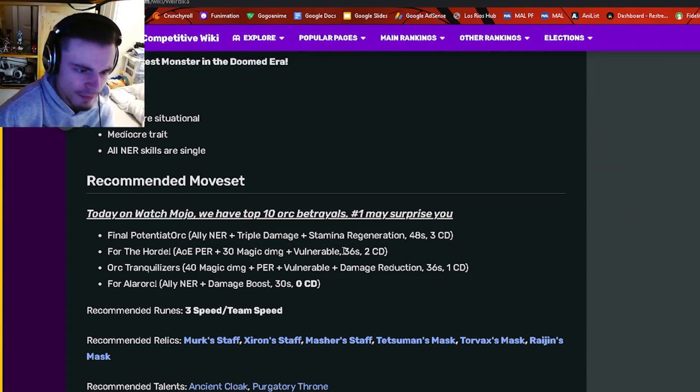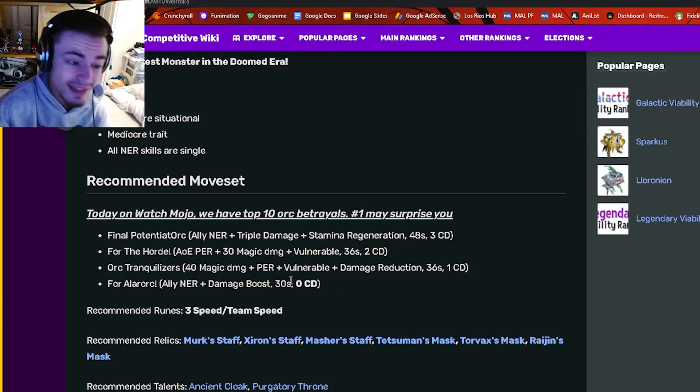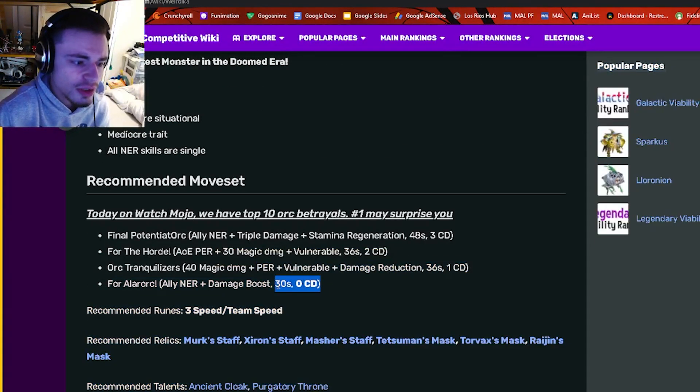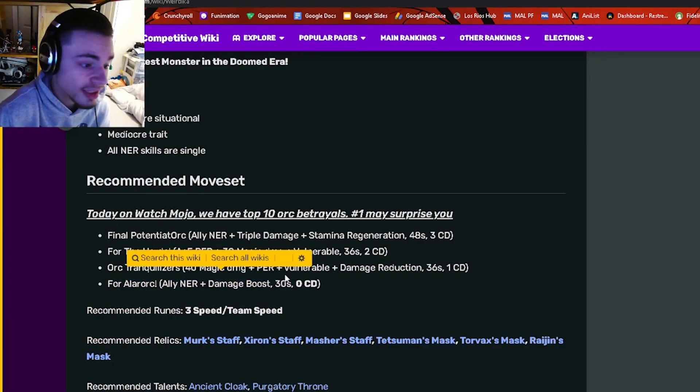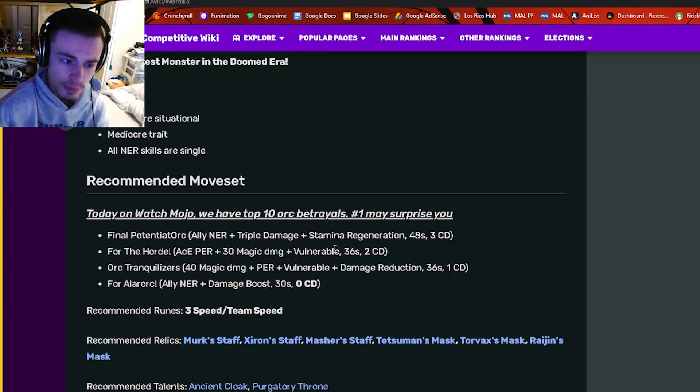She also has a positive effect removal with vulnerable and damage reduction single target, and an ally NER with damage boost that has zero cooldown, which is amazing. Not having an AOE NER does suck, but at least she has a zero cooldown move so you can just spam it, and the AOE positive effect removal is very good especially since it has vulnerable.